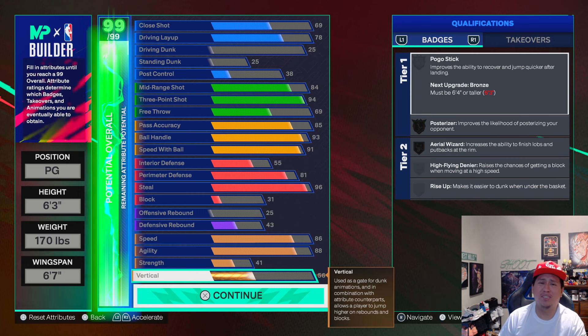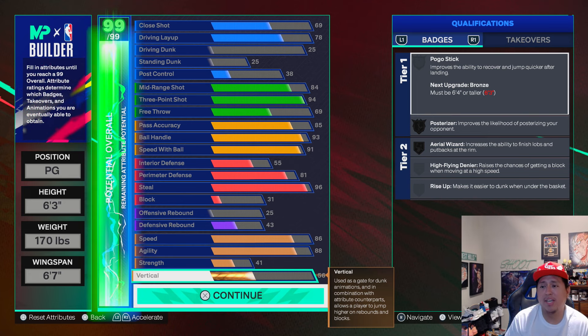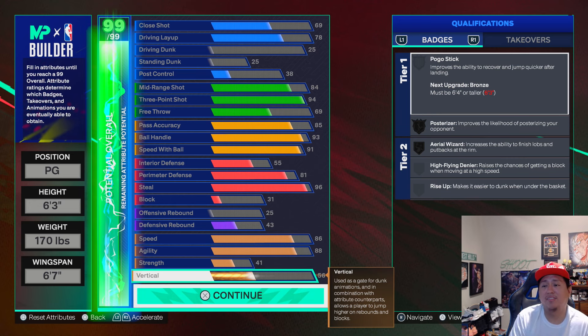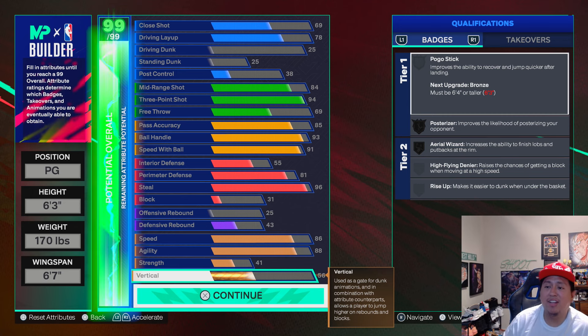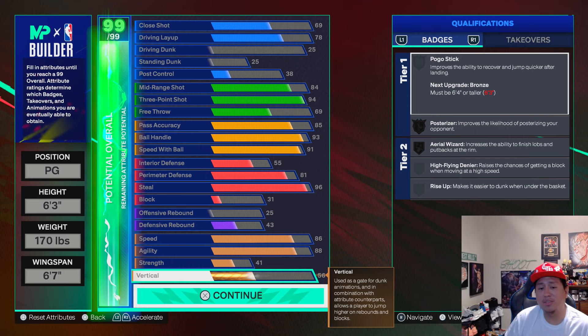I was going to do driving dunk on this build, but I'm going to be a pure Steph Curry type build. I'm going to finesse my way to the rim. If you're a finesse player, a shooter like me, then this is going to be a good build for you. But if I was to put dunking on this build, my defense wouldn't have been that good. So I'd rather have better defense instead of all-around good offense. It's either super good offense or good defense — so I chose this. This is a little bit of both.